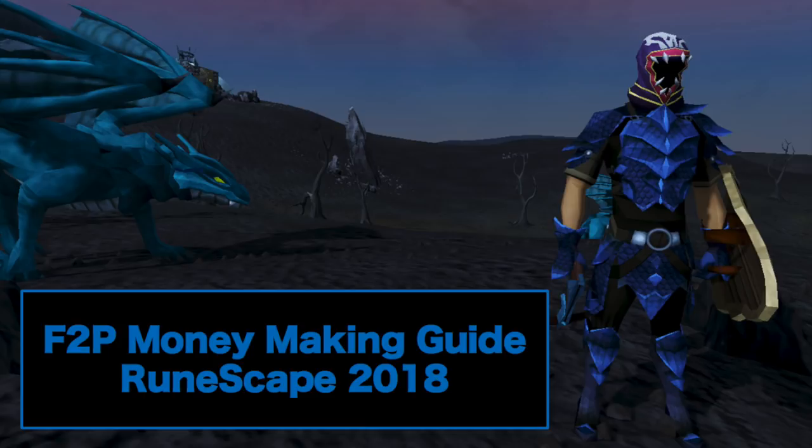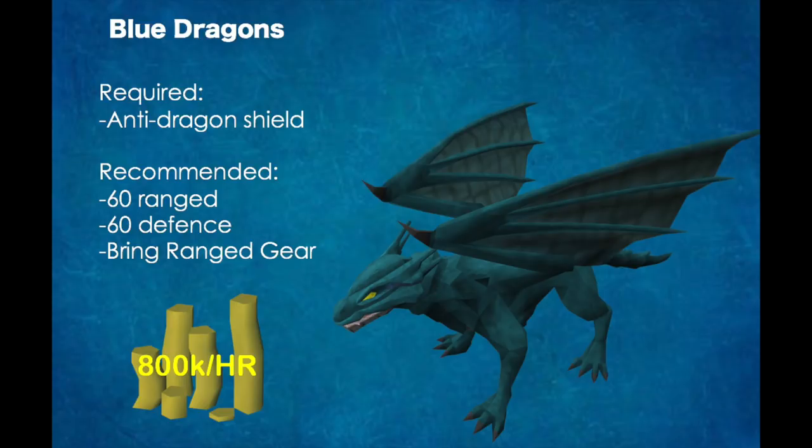This first method is for mid-level players, and we're going to be killing blue dragons. This requires an anti-dragon shield, which you can buy off the GE, and recommended stats are 60 Ranged and 60 Defence.